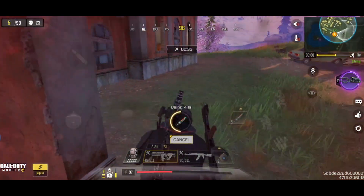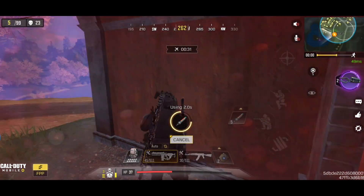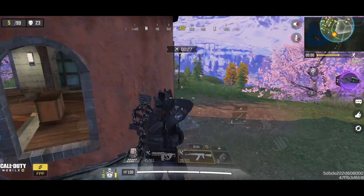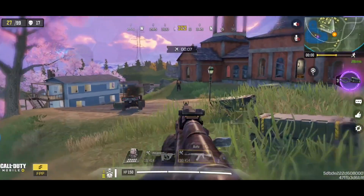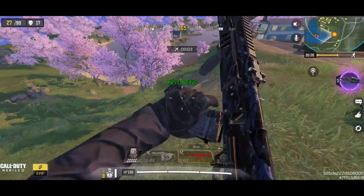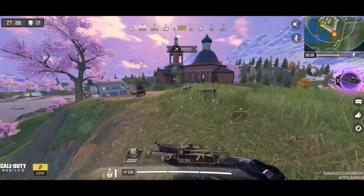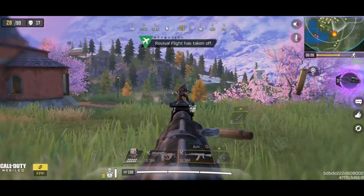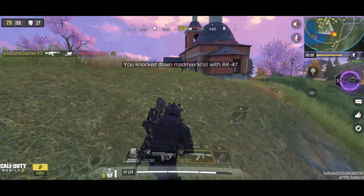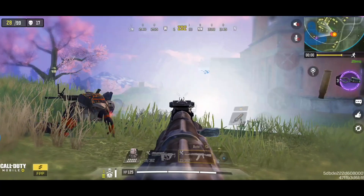HVK-30 is a light weapon — you can run almost as fast as carrying an SMG. Its base sprint-out time is 150 milliseconds, which is faster than other assault rifles. This means you can start engaging the enemy quickly. So you can run faster, ADS faster, and shoot faster with HVK-30. However, what makes HVK-30 broken is you can even kill faster using this weapon.